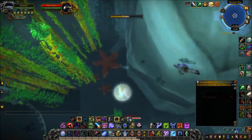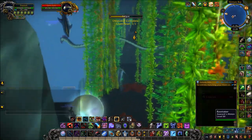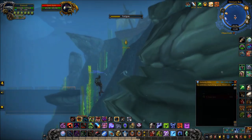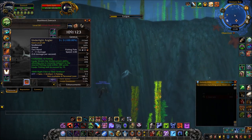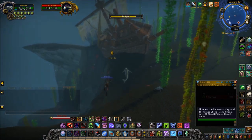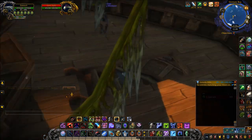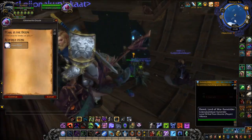The biggest enemy here is going to be that fatigue bar going down because you are away from land and quite far down underwater. This is where you need some form of swim speed increase. If you don't have one you might die to fatigue quite a few times. I'm using the artifact fishing pole from Legion, the Underlight Angler - with the correct perk unlocked this turns me into a fish in water and increases my swim speed. Legion also introduced underwater mounts you can use. If you're a druid you've got your aquatic form, but just try your best to navigate that fatigue.